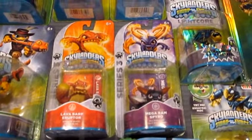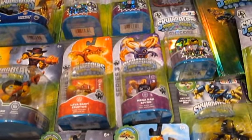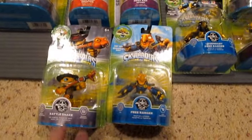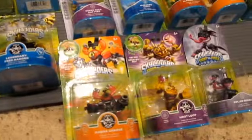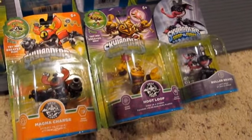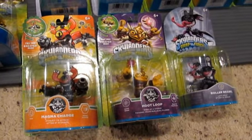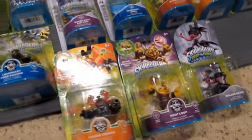Series 3 Lava Bar Eruptor, Series 3 Mega Ram Spyro — sent out by Activision. Some of these are open; I think I've done a pretty good job of tucking them back in. Down here, Swap Force characters: Rattleshake and Free Ranger, sent out by Activision. Over here, Magna Charge regular — sent out by Activision. Hoot Loop — I picked that up. That is not the one I unboxed; the packaging got torn up pretty bad, which you can't see because that video has been uploading for almost 24 hours. I assume it'll go live at some point.